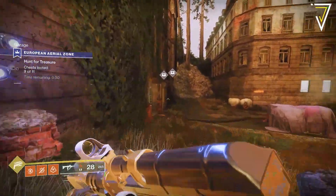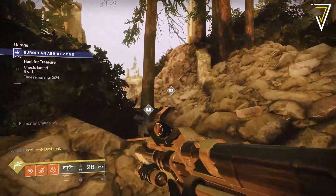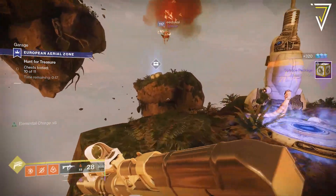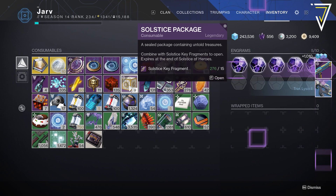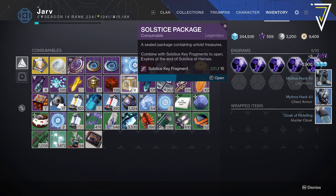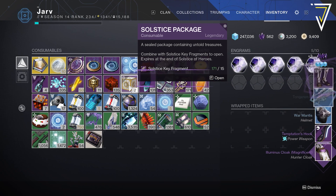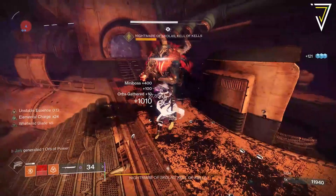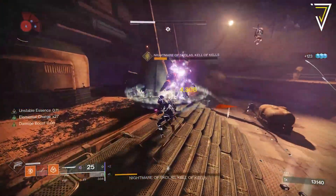Once you've unlocked the solstice package upgrades, you can take advantage of the European Aerial Zone (EAZ), where solstice packages drop randomly from chests upon completing the activity. These drop alongside solstice key fragments, which are absolutely key as you'll need them to open the packages. You'll need 15 solstice key fragments per package, and after a period of time you'll run out of key fragments since they have a much lower drop rate than packages in the EAZ.